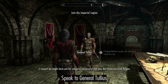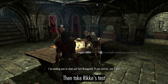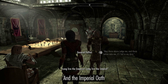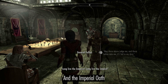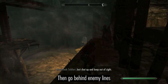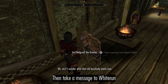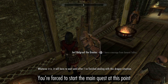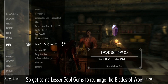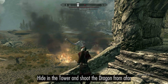Speak to General Tullius, then take Rikke's test. Tag along on the Pale ambush, go behind enemy lines, and recover the Jagged Crown. Then take a message to Whiterun — you're forced to start the main quest at this point, so make sure you get some lesser soul gems to recharge the Blades of Woe.